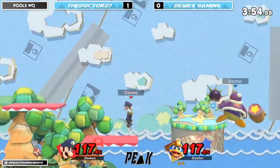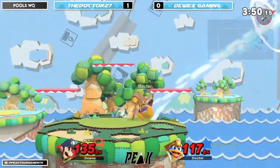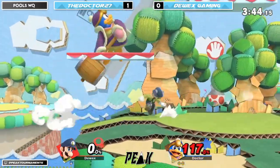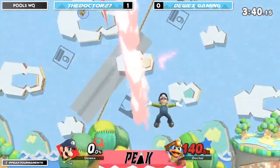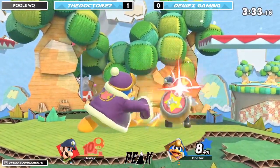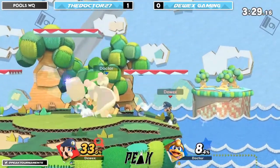17 apiece now, even game. Dewey is dead — with the big back air from that handler. Now Doctor is dead, and we're even again. Last stock. Good stuff from both players. Solid back air kill and a solid down throw into the tornado — the classic.